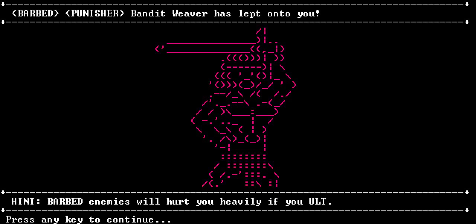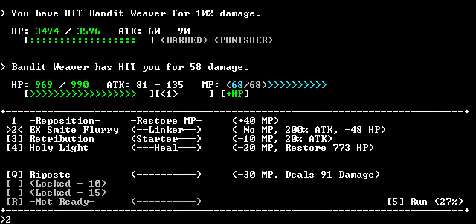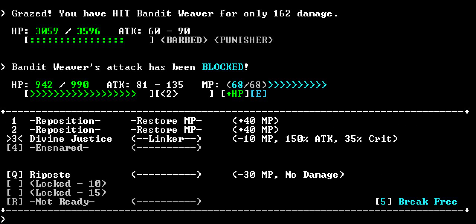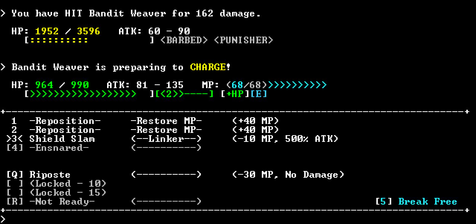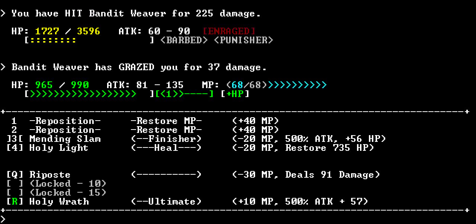A punisher. A punisher hurts you more, I think, when your health is down. So it becomes even more important to keep yourself healed. He's charging me. I need to break free then. In order to do that - well, we'll just use holy wrath. Wait - he's a punisher. That was the other guy. I forget the stats. Anyway, we're not gonna do that - we're just gonna use our big stuff.